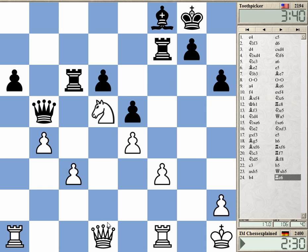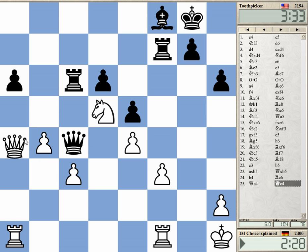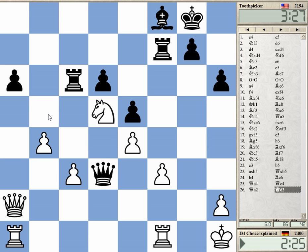Queen a4 — he probably needs to exchange now. That was an alternative but I thought I would just improve my position. I'm also on this long diagonal which could prove useful. Queen b5 maybe, f4 — just f4.